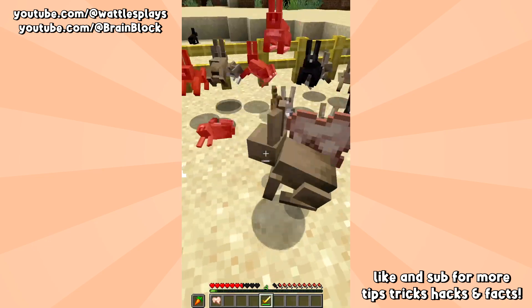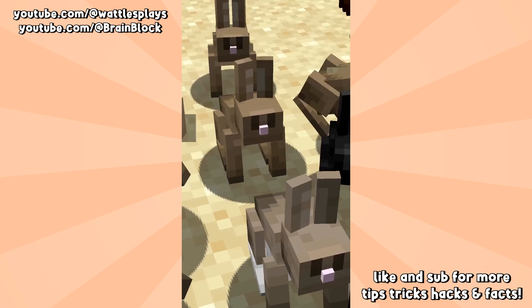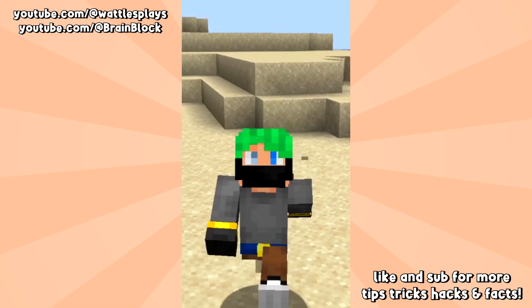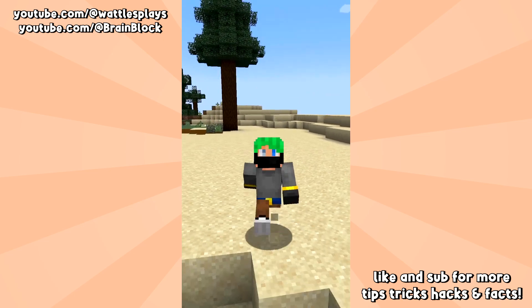Next week, once 1.19.3 releases, every time you take out a rabbit you're going to get raw rabbit. This change is intriguing to say the least, and I can't help but think about the bundle. Could this small rabbit update be a subtle hint at the bundle coming soon? Or am I just a conspiracy theorist?